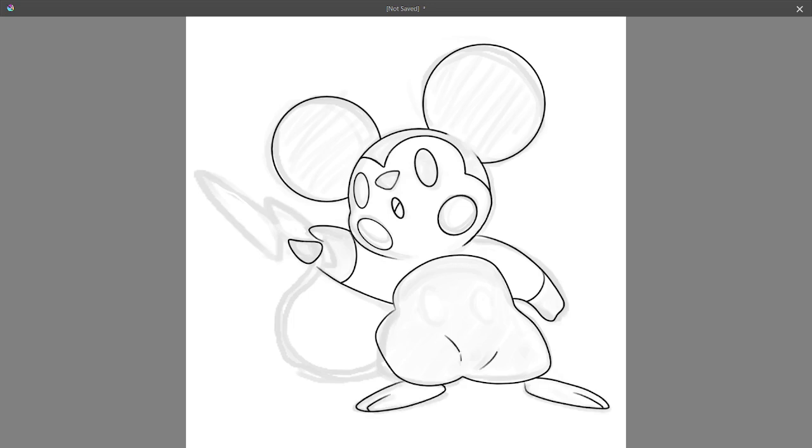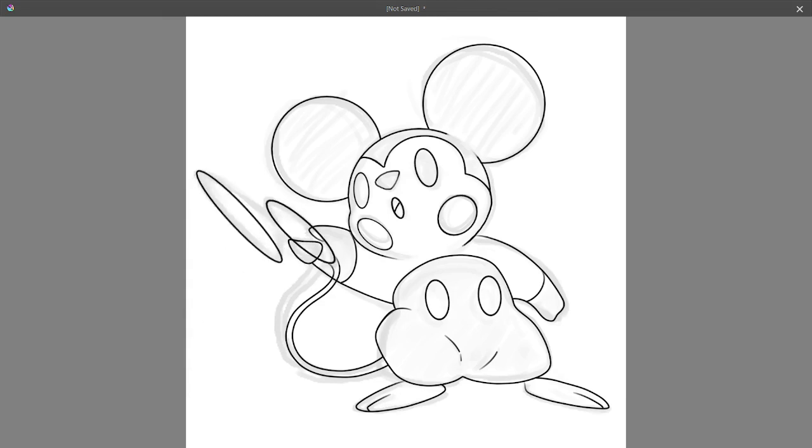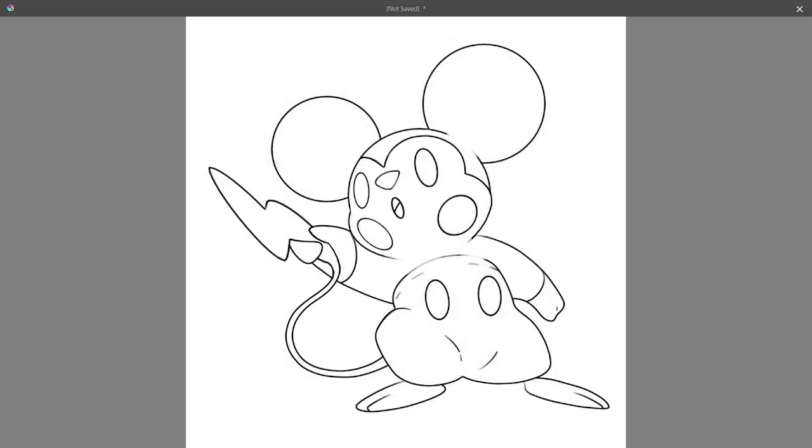Moving on to my Pikachu clone, when designing Mouseketeer, I wanted the Mickey Mouse side of its inspiration to show just as much as the Pikachu side. In referencing the non-electric fairy-tale mascot mouse with its iconic round ears, head markings, gloves, and old-fashioned buttoned cartoon pants, I feel like I was pretty easily able to make the visual reference without being too obvious. It also helped that I shuffled around the colors from both characters.